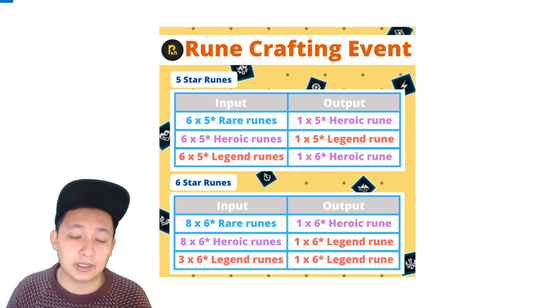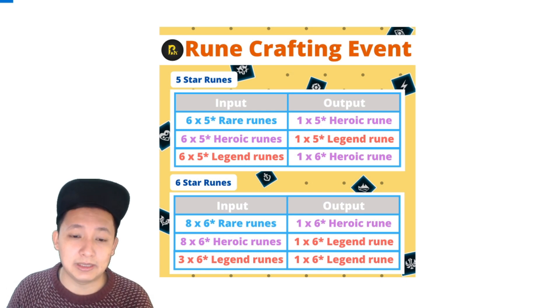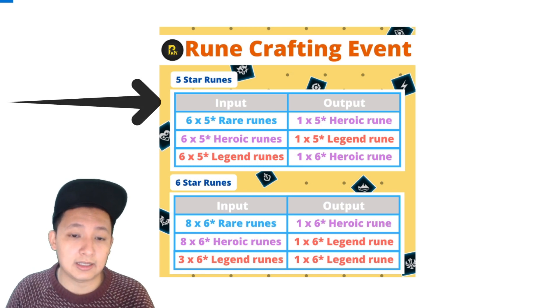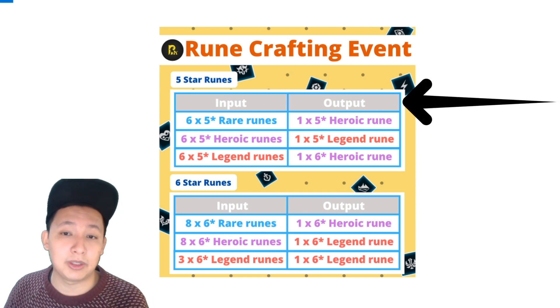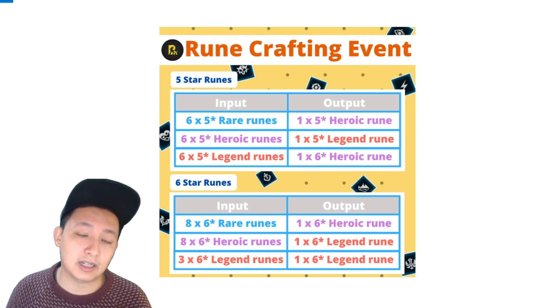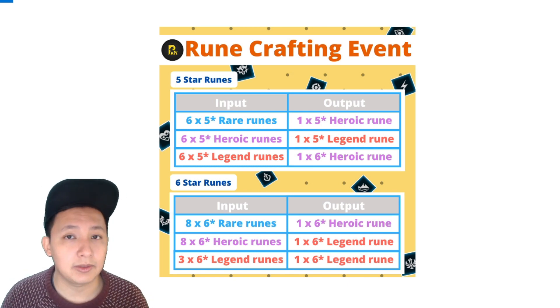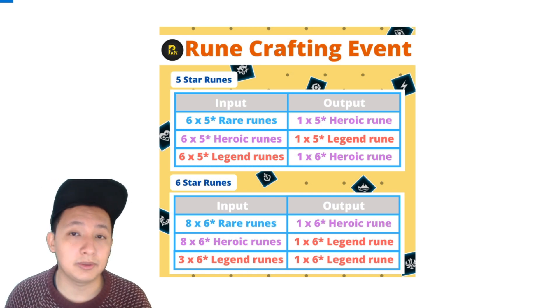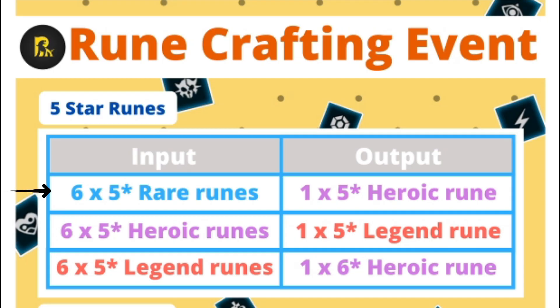It does get a little bit confusing if you try to explain it with words, so having it in a format like this makes it a little bit easier to read. On the left hand side there's input — what you're feeding into the crafting circle — and then output is what you get in return. I've split it between the top half, which is the 5-star runes, and the bottom half, which is the 6-star runes. If you're in the mid to late game stage, you probably have a bunch of 5-star and 6-star runes already. Let's look at the first row: if you input 6 times 5-star rare runes, you're going to get 1 heroic rune, 5-star.